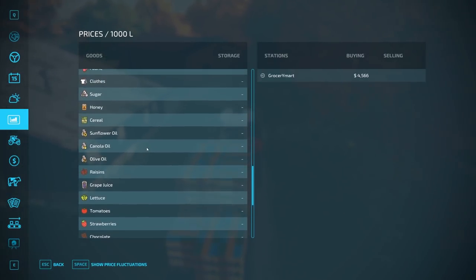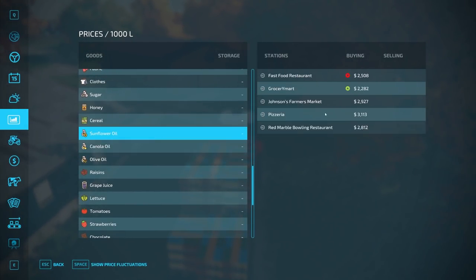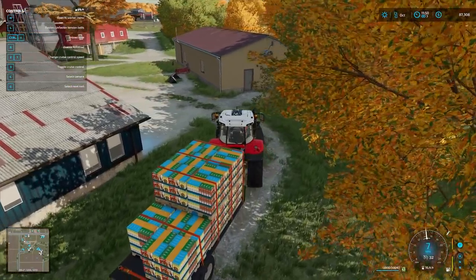How about our canola oil? Canola oil at the grocery mart — those prices are trash. The pizzeria — I always like giving the oil to the pizzeria. We need to get some olive oil — that's like Italian gold over there.